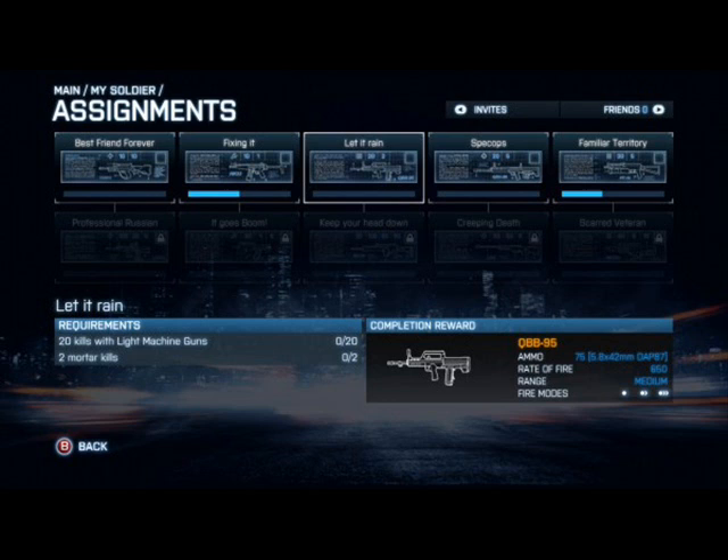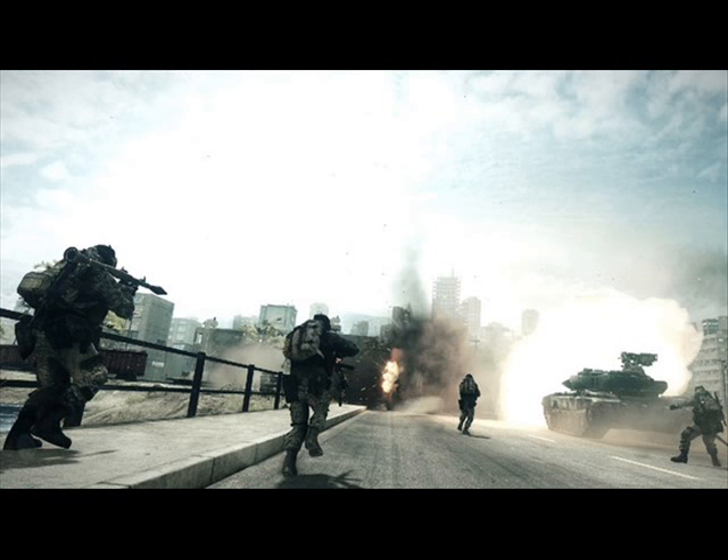Or get two kills with the buggy, and when you complete the assignments, it'll give you different weapons. There are also four new vehicles, which are the F-35, the BTR-90, the DPV which is a buggy, and the Skid Loader. And lastly, a new game mode, which is Conquest Assault.